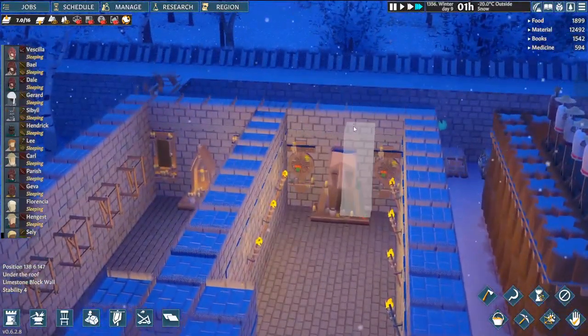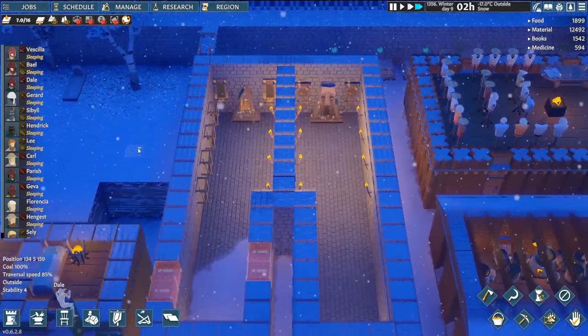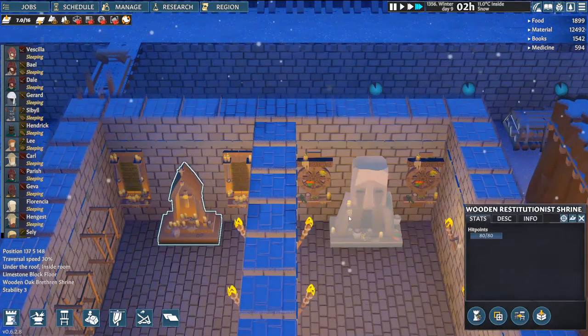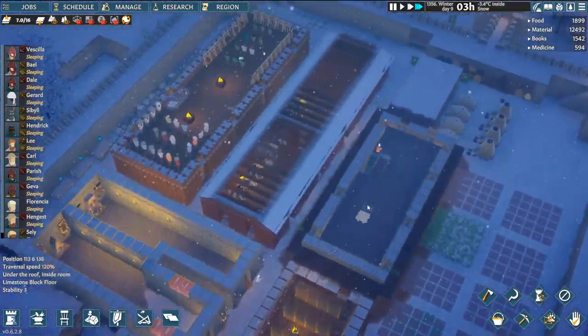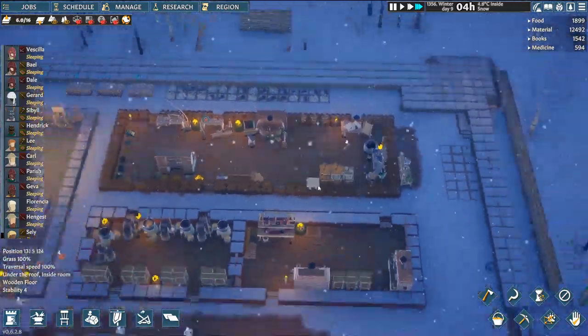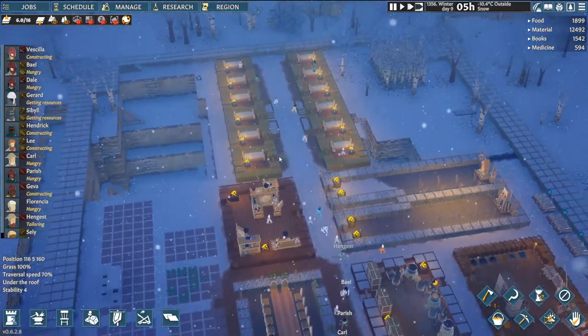Look at that place — it's not done yet, but it's looking alright, right? I think so. This one's made out of wood, they're both made out of wood. I don't think it matters what they're made out of, necessarily — at least for worship purposes, I don't think they care. I could be wrong; I've been wrong before and will probably be wrong again.